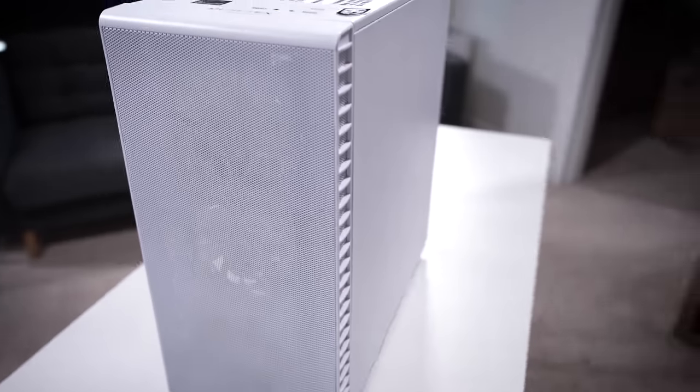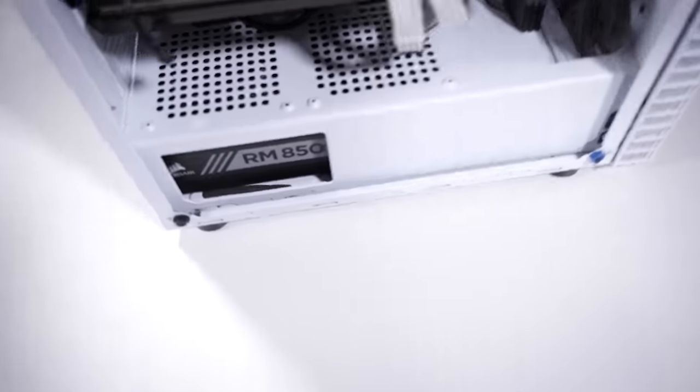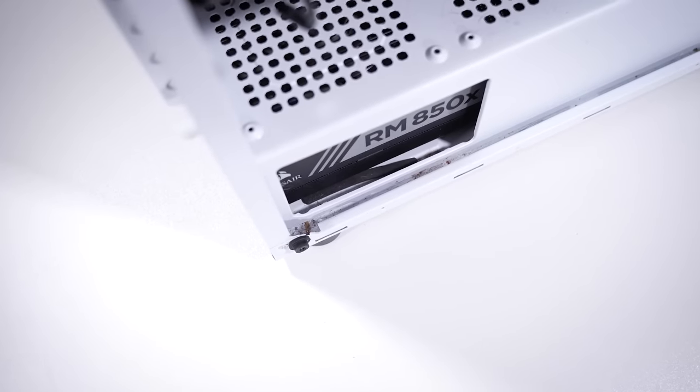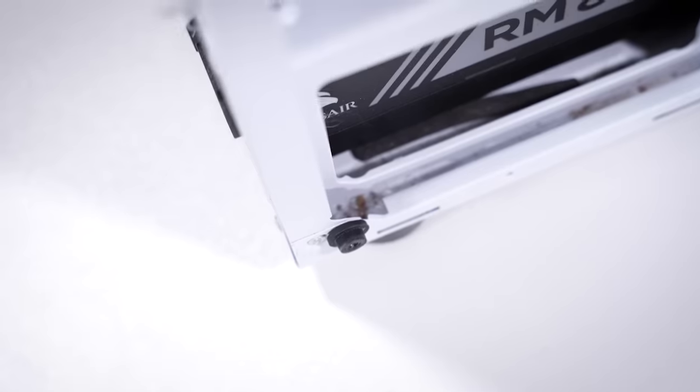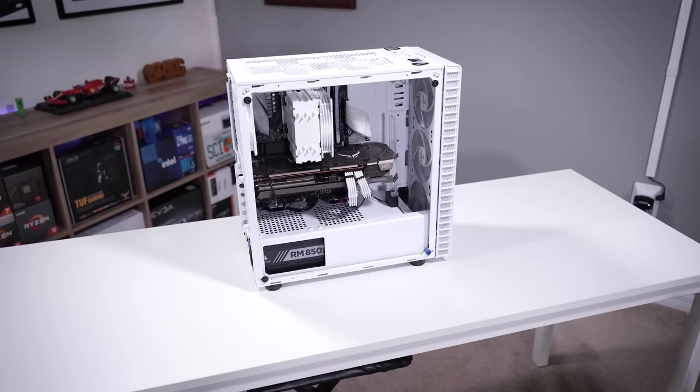I'm not sure what it looks like behind the motherboard tray. The case is a little dirty — it hasn't been cleaned in a while and there's some gunk. But we're not really going to focus on that because we're just tasked with fixing it. So with that out of the way, let's go ahead and start the troubleshooting process. I'm going to power the system on and see if we actually do or do not get that post.